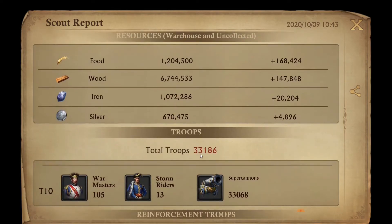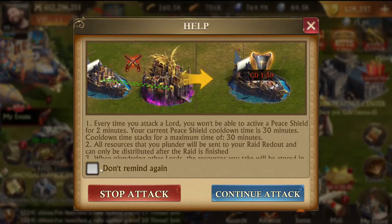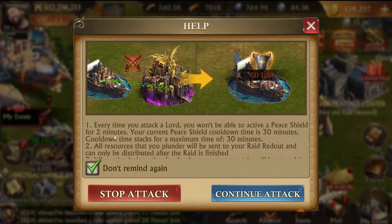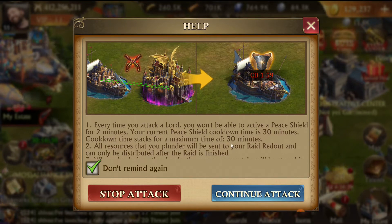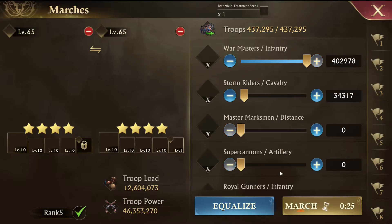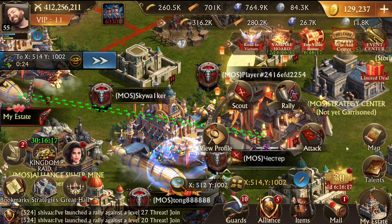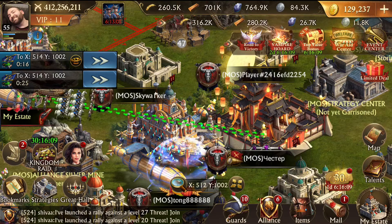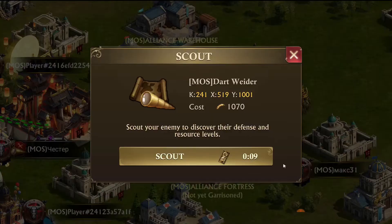Let's see what he's got - he's got a tiny bit of troops and some resources, so I do want the resources. It reminds you right here: every time you attack a lord your peace shield cooldown will be extended by two minutes - stacks to a maximum of 30 minutes. I didn't know it capped at 30. We're going to send a couple of marches so I can get the wood I need, then get the kills. While we're here we might as well scout the other guys that are unshielded.